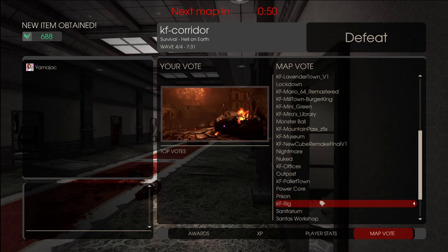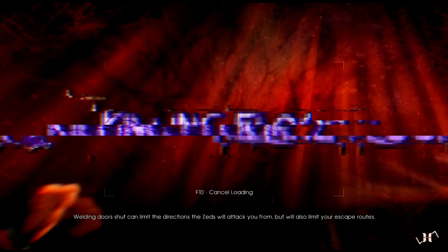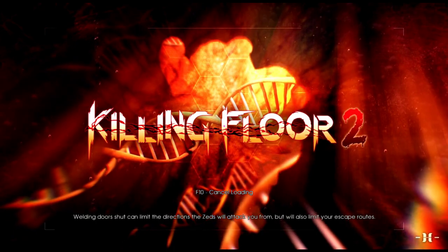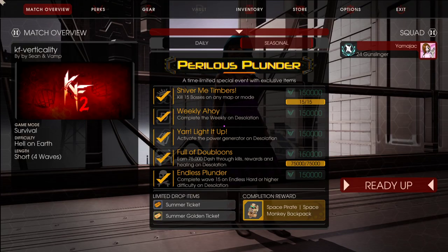So we're gonna go do Verticality — another nice and quick map — and see what we do with that. We're on episode eight recorded today, so that's episode 120. This is the eighth episode recorded today.